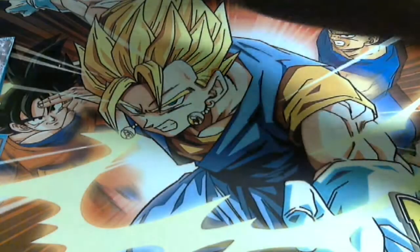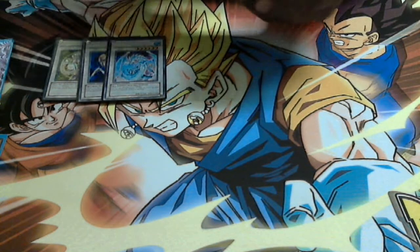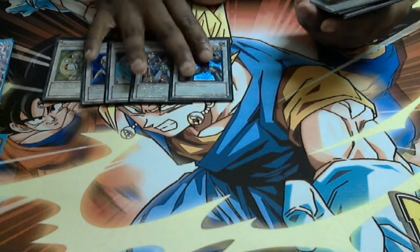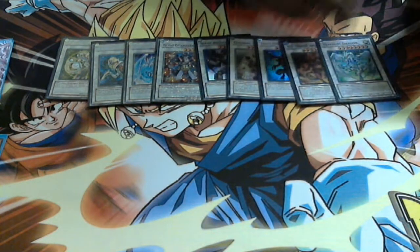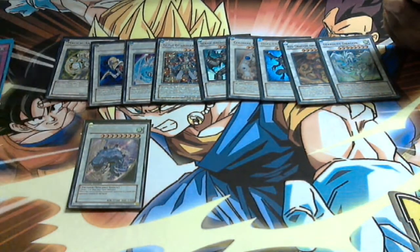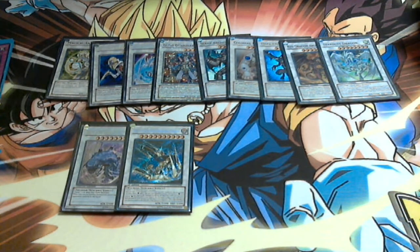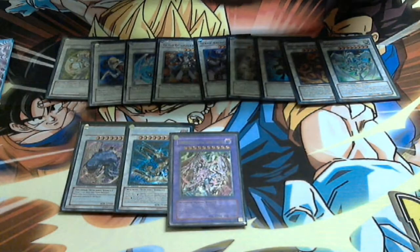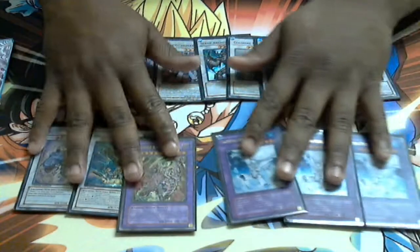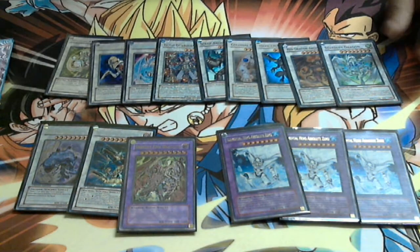Extra deck: Magical Android, Catastor, Brionac, Goyo, Scrap Archfiend — Black-winged Dragon isn't out yet so I'm waiting for that — Colossal Fighter, Dark End Dragon, Red Dragon Archfiend, Stardust Dragon, Mist Worm. I can actually make level nine very easily with Sangan and Doomlord. Decisive Armor is also very easy — just double Over Destiny and a D-Hero. It's level ten. And Destiny End Dragoon, and three Absolute Zeros. Side deck I can't really show because I'm still working on it and figuring out what my bad matchups are.